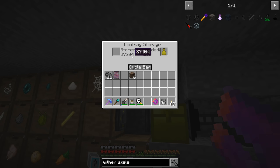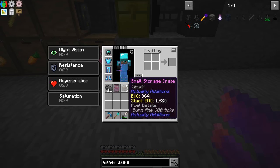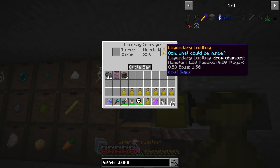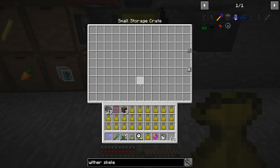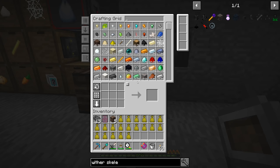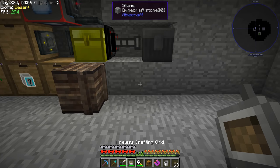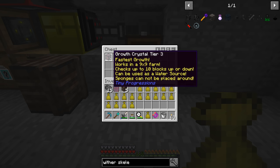We have 37,000 loot bags in here — that's a pretty decent amount. If we place that down here and fill our inventory full of these guys, we should be able to shift right-click onto that and hopefully get some good stuff. We can't shift right-click on the Storage Crate, but we can do it on a regular chest. Let me clear up some inventory space.